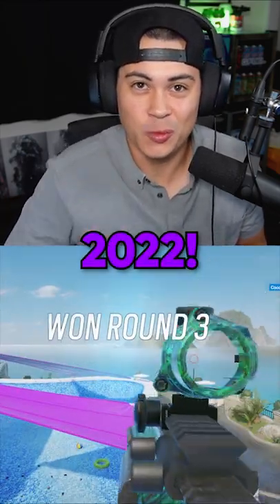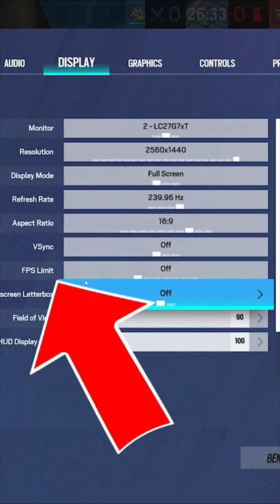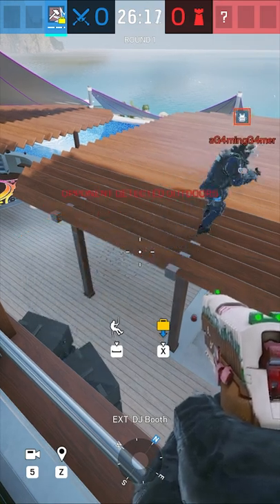Purple Tarps is back in 2022. The secret here is going to be putting our frames to lock at 30. This allows us to actually get a pixel or two further when we run for objects, because the tips of our toes are going to land.